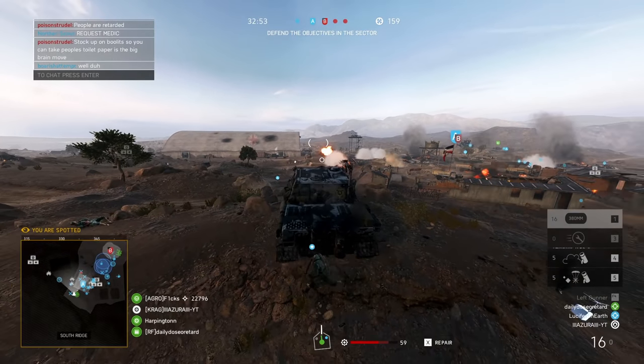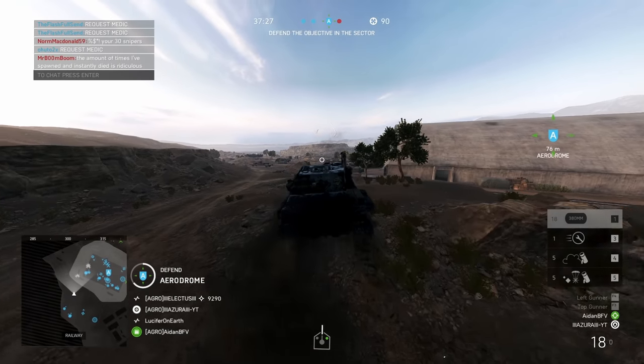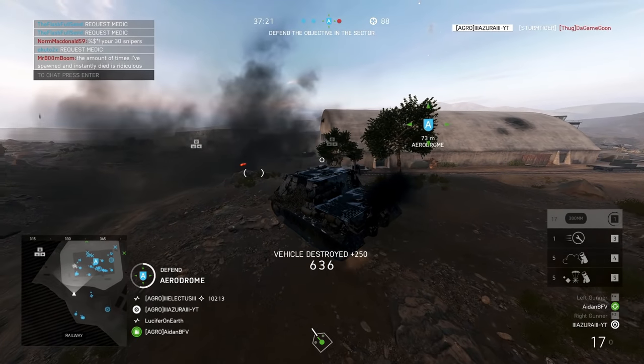Let's take a look at some examples. First, a range of around 30 meters — that's almost right in front of you. And here we see a Staghound. Instant kill, just aiming right in the middle of the center cross.